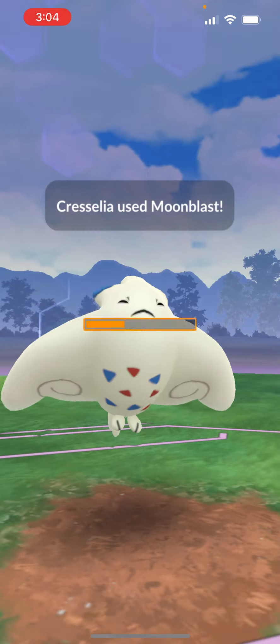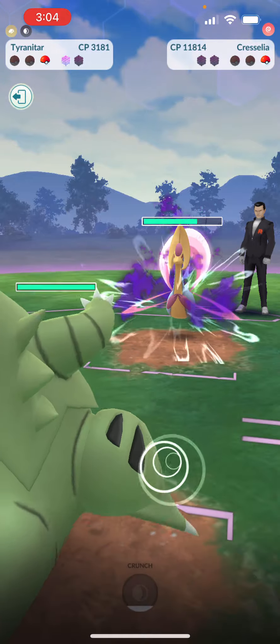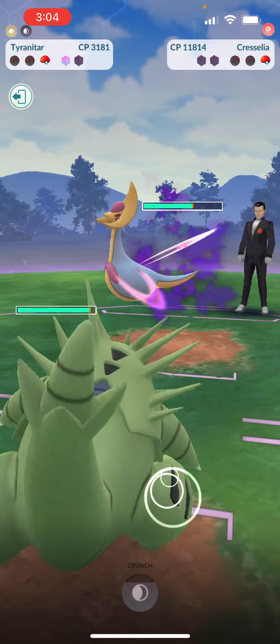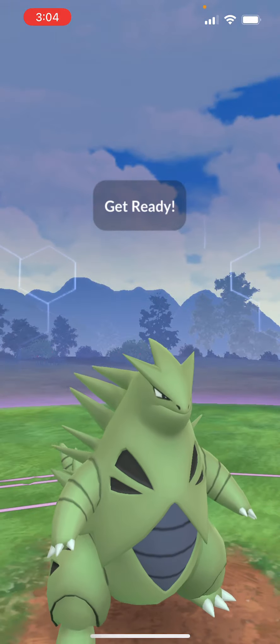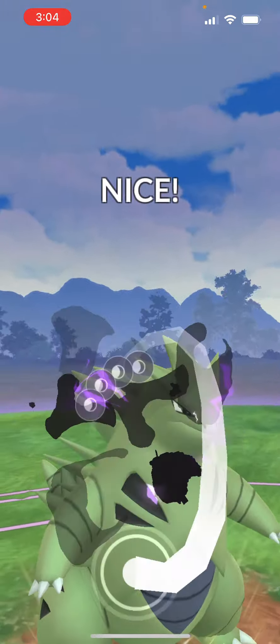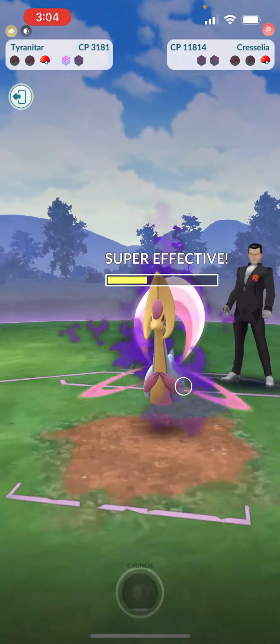I'm not gonna dodge because my Tyranitar is hopefully able to take care of this. Apparently Tyranitar is good against Chrysalia, and I've got a shield that will hopefully be able to protect me from whatever charge attack they've got.